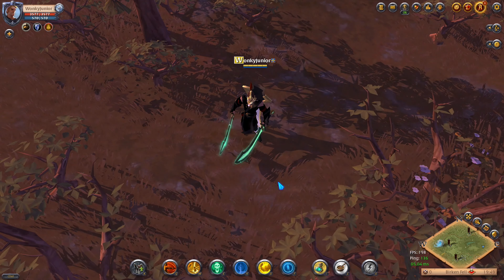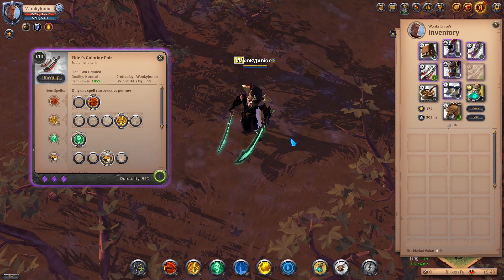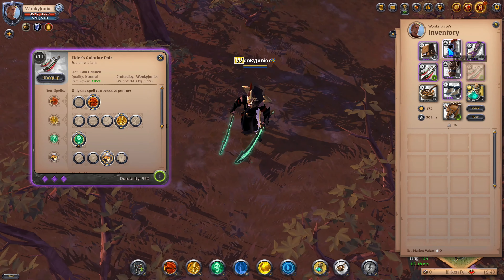Now we have come to the 4th build, which is the Galatine Pair DPS build. I picked the Galatine Pair weapon with the 2nd Q, 4th W, and 3rd passive. For my helmet I went with the Royal Hood with the 3rd ability and 3rd passive. For my armor I went with the Assassin's Jacket with the 3rd ability and 3rd passive. For my boots I chose the Mage Sandals with the 3rd ability and 2nd passive. For cape I went with the Thetford Cape, and for food I chose the tier 8 beef stew and tier 7 resistance potions.